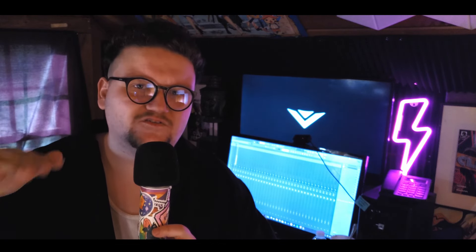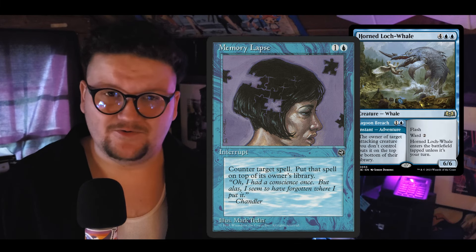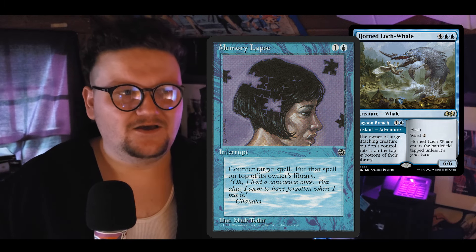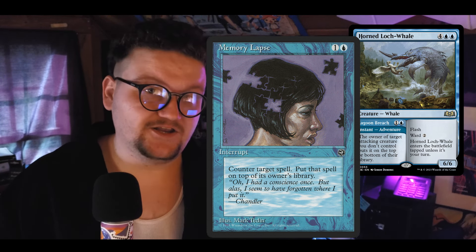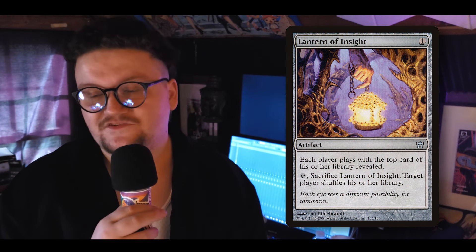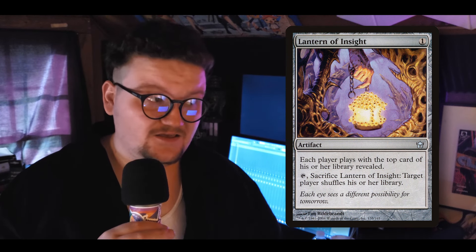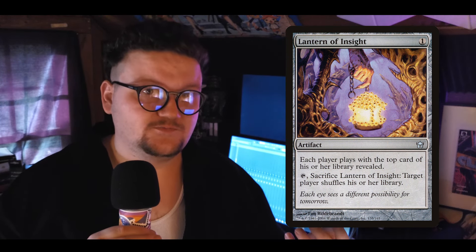This is a small section I'm calling 'Peek' — cards that let me know what's on top of people's libraries, because that's really good with Rashmi. Memory Lapse and the Horned Lock Whale both put stuff back on top, so we counter something and then steal it with her trigger. We also have Lantern of Insight — we've got the cool foil version. It's a one-drop artifact. Rashmi loves one-drop artifacts. It makes everybody play with the top card of their library revealed, so we can pick whoever has the best thing on top and just steal it.